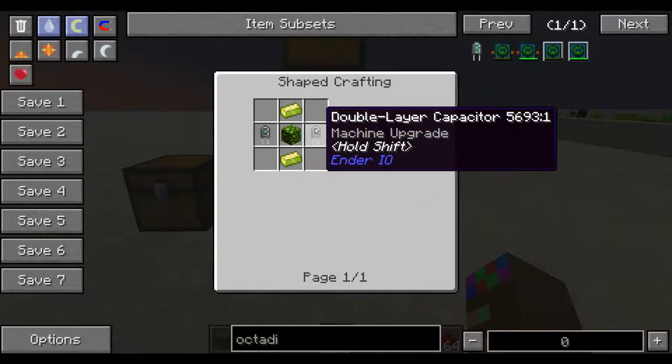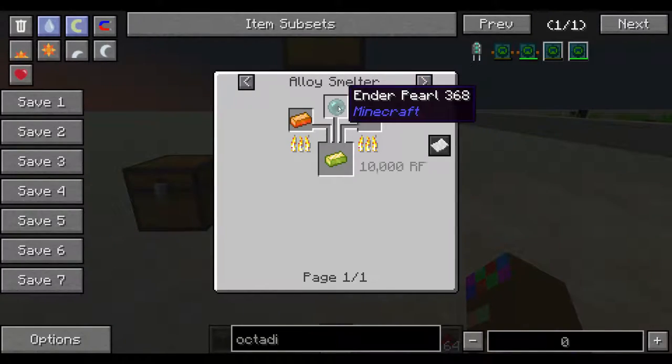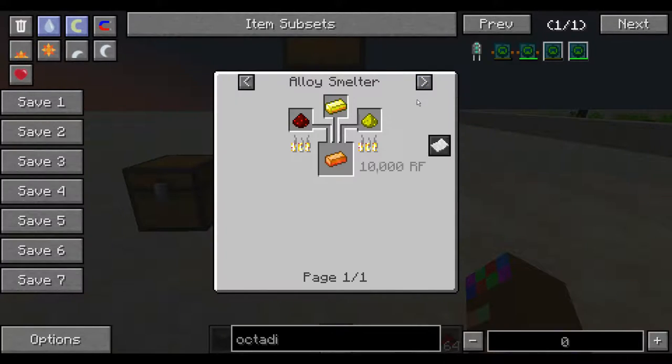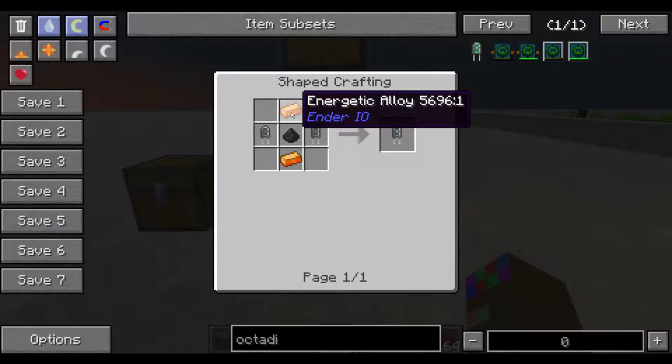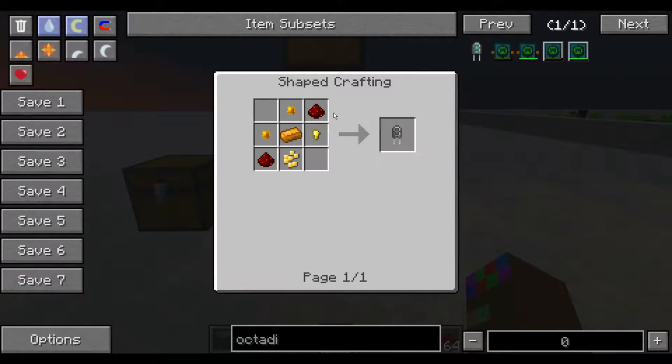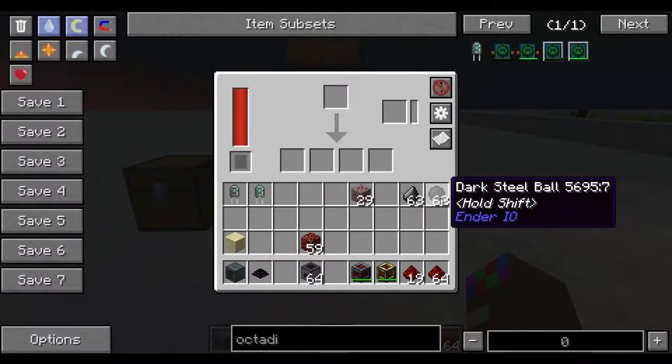It takes two double layer capacitors, which are pretty easy to get, and vibrant alloy. Vibrant alloy utilizes the alloy smelter with an ender pearl and an energetic alloy. Energetic alloy is created by pretty common resources that you will get early game in an alloy smelter. Double layer capacitors use energetic alloys, and basic capacitors are super easy to make. So these capacitors are not hard to get early game and are super helpful when trying to get ores due to these catalysts.